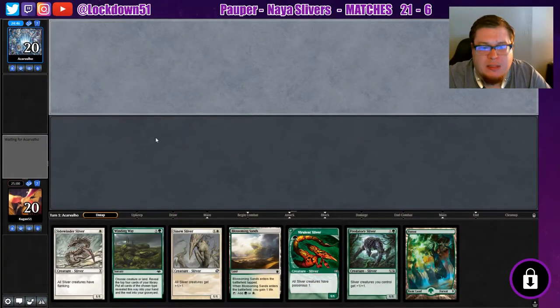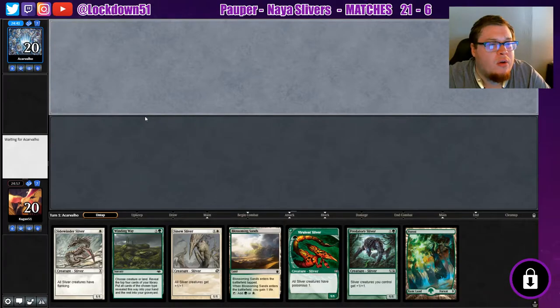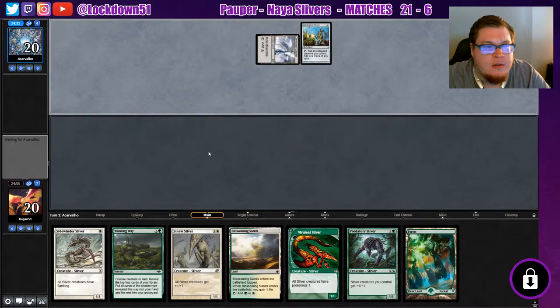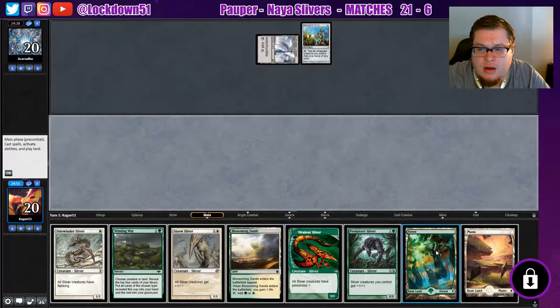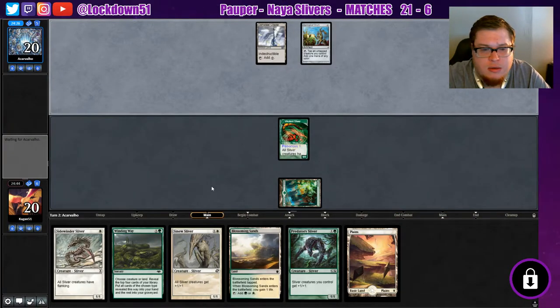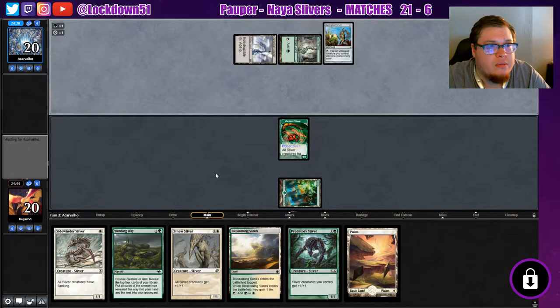Welcome back everybody, it's time to lock down some nice slivers. We've got a good starting hand here — strong, very strong. I like it, we'll keep it. We're going against our Cavalo, we'll see what we can do. Let's see what he's on about — artifacts. I knew it was going to be artifacts. We've got to move fast against these guys. We can dig this, let's go ahead and drop our Virulence, pass, put down a Lord next turn, or we'll play Blossom. Let's just see what they play.